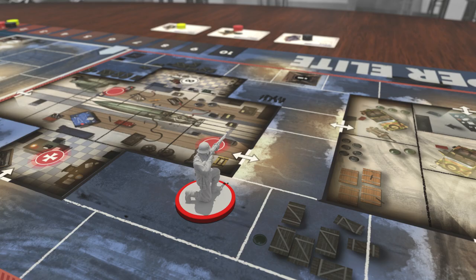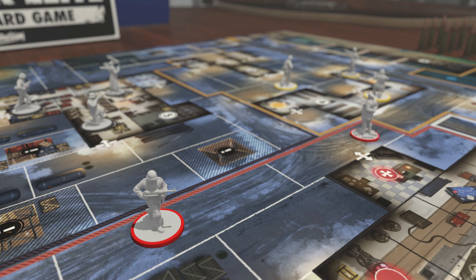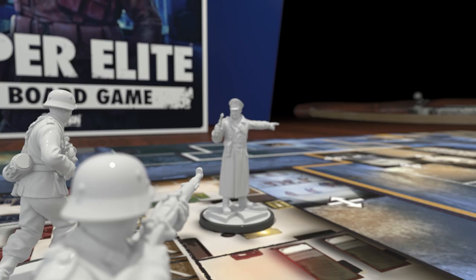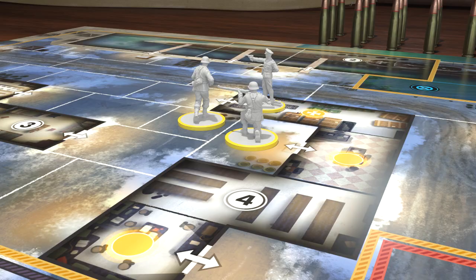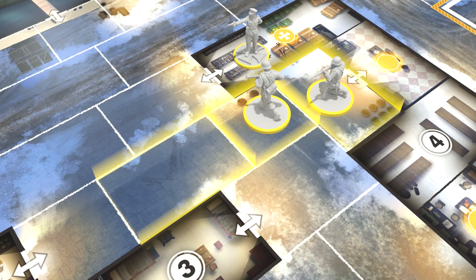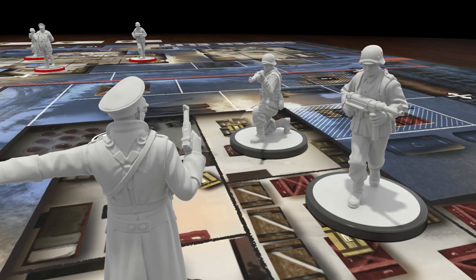The defenders move in squads, each with a unique specialist. Each squad gets two actions per turn: moving, hunting, or attacking the sniper. Narrow down your search to pen the sniper in. Search a single space, sweep up to three spaces, or use intel to cover an entire sector.